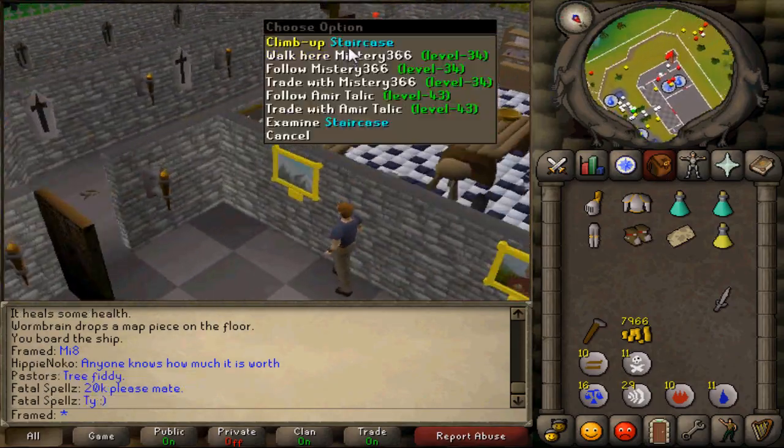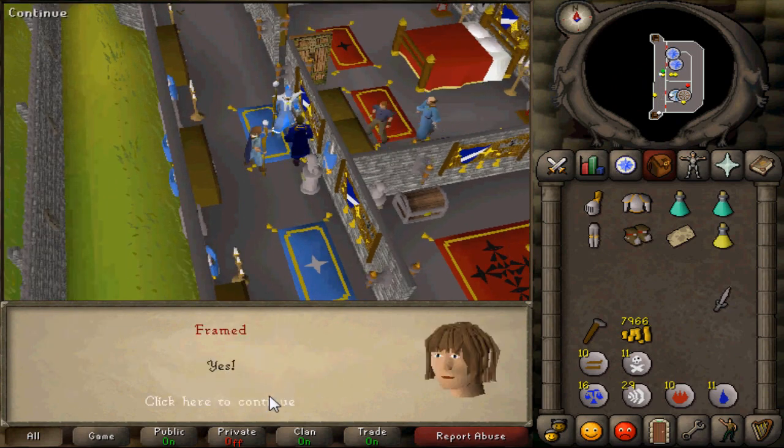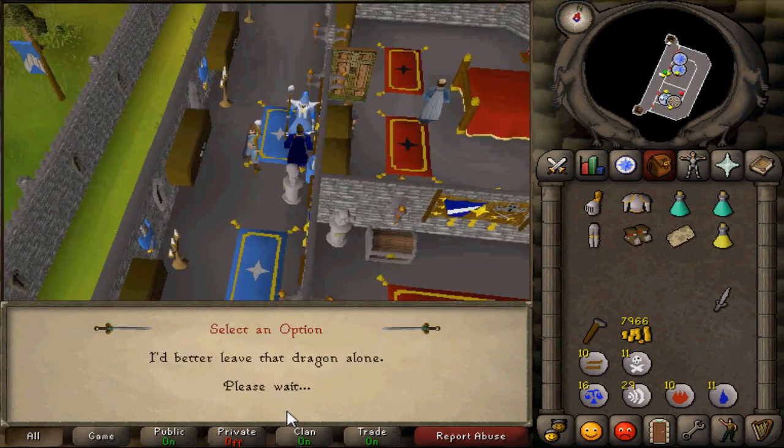Next, teleport to Lumbridge and head to the second floor to talk to the Duke. Select the first option three times and then select the second option once.